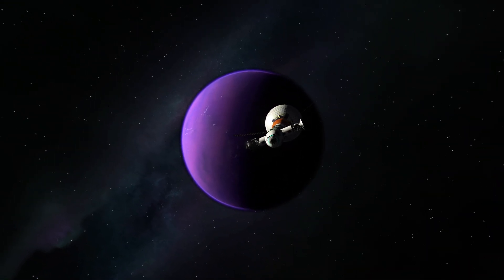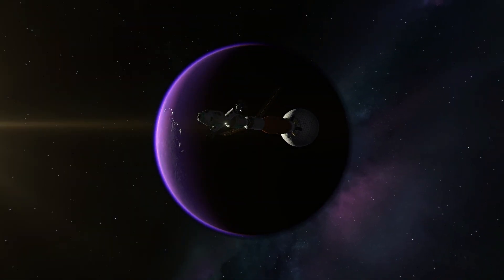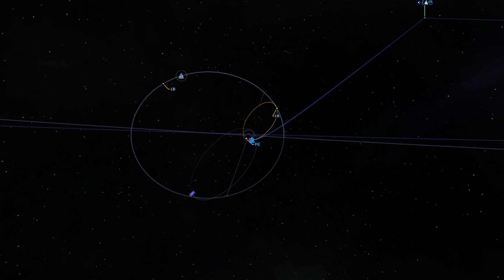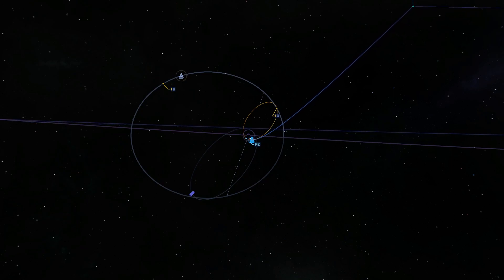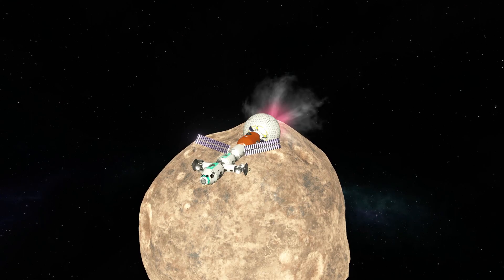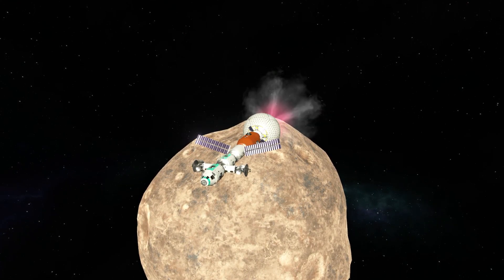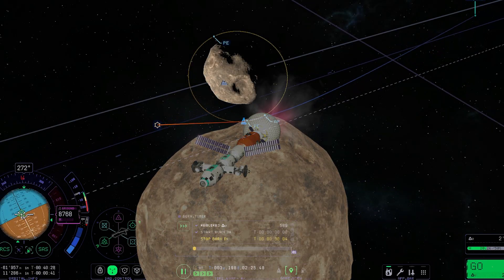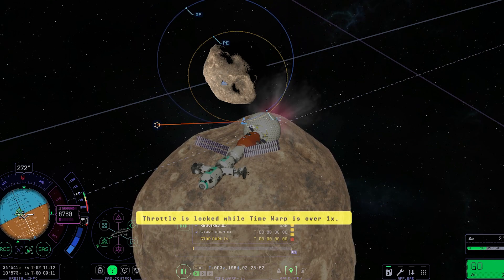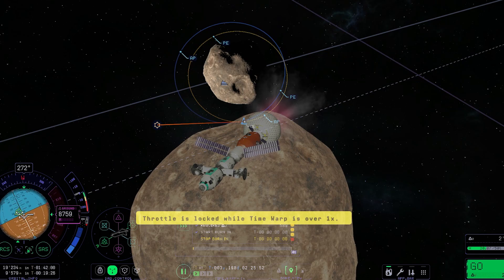We are heading to EVE for the second time, and soon we will see Gilly again — but not before a beautiful sunset behind EVE. Then we start to decelerate, get ourselves into a circular EVE orbit, and adjust the alignment to get to Gilly, where we can circularize and complete the colony. Here is Gilly for the second time in this video. We are approaching with the full powerhouse of this space station and then circularization is achieved. With that, this colony is officially done.